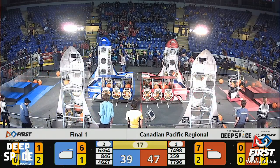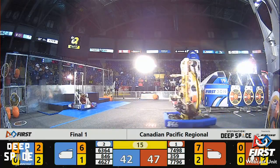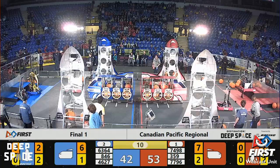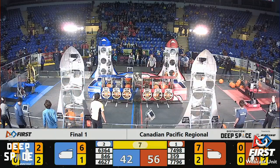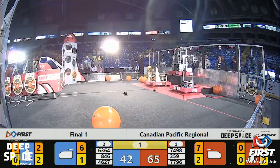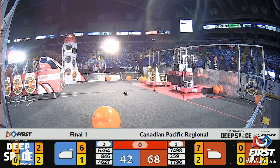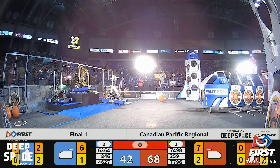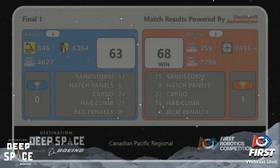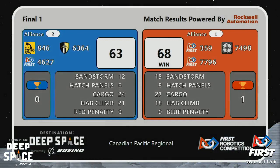10 Ton goes back for another piece of cargo — they want to add as much as they can to this alliance score. Just five points currently separate the two alliances. Ten seconds left — Manning needs to get up there to level two; we've seen them do it before. Can they stretch? Yes they will! Funky Monkey is up for 12, and 10 Ton coming in for hopefully three — total of six plus 12, 18 points of habitat climb. Red alliance takes Finals Match Number One, 68 to 63. We'll be back shortly with Finals Match Two.